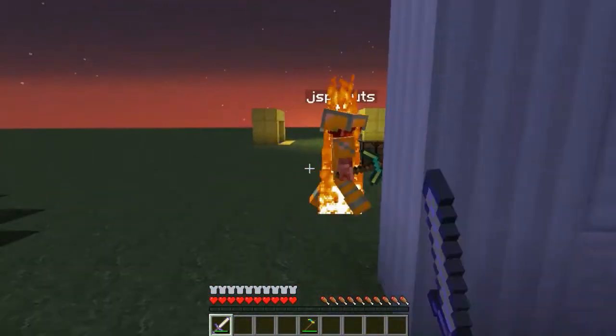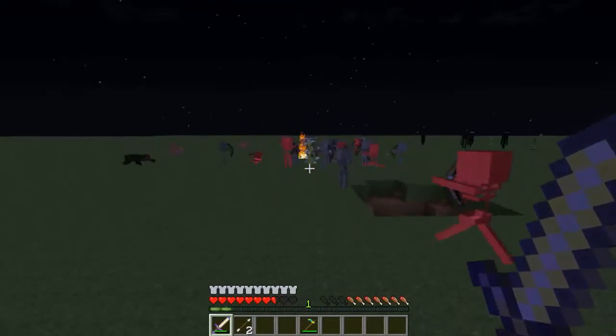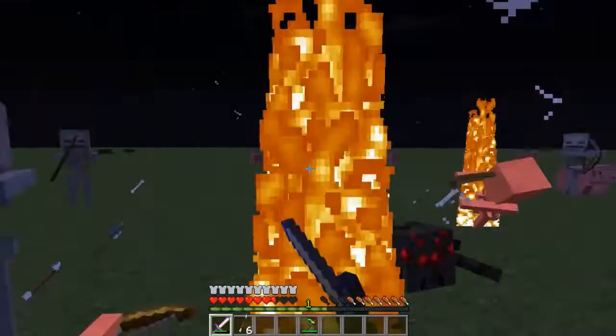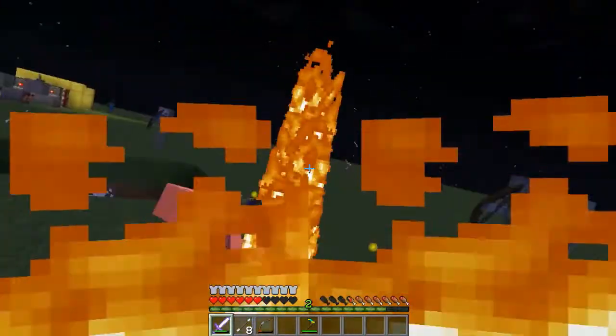Anything else you want to cover? I have an idea — let's spawn a bunch of skeletons or something like that. Seriously, I've only lost like two and a half hearts — it's crazy. And it's become a plunger, get away from me spider. Anyway guys, that was the reinforcement mod.